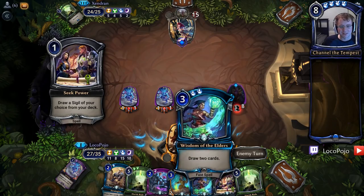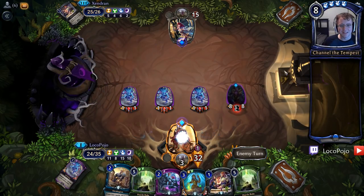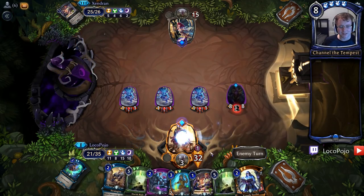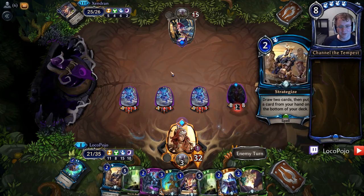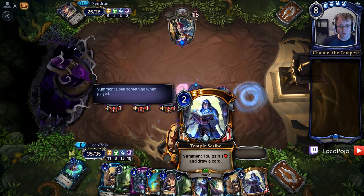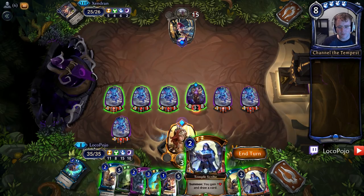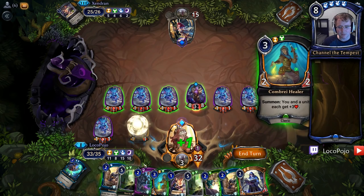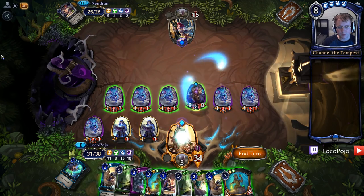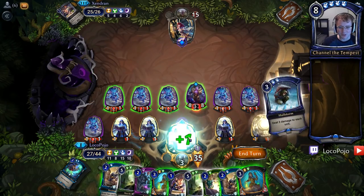I should have used my Wisdom of the Elders here — I don't know why I didn't. We could have dug for other stuff. I just wanted to steal his Tormentor and hit him with it. Anyways, let's actually do the right thing and use all of our card draw and get everything going. Vanquish, Strategize — that's all good. Temple Scribe here to push. I've got 8 damage here plus 6. If I can find a little bit more... The last Mask of Torment would win the game, assuming I can find it fast. Temple Scribes aren't quite going to do it, but they are a cool ramp. That's four Temple Scribes in a row — we're the bookish type right now.